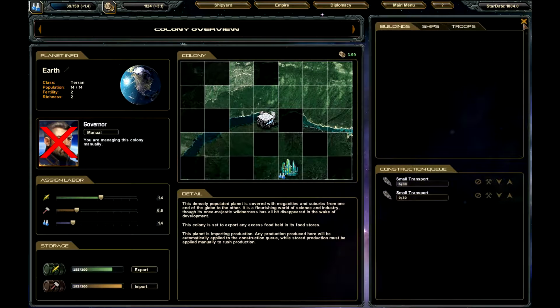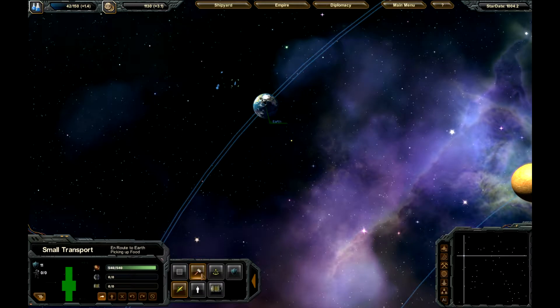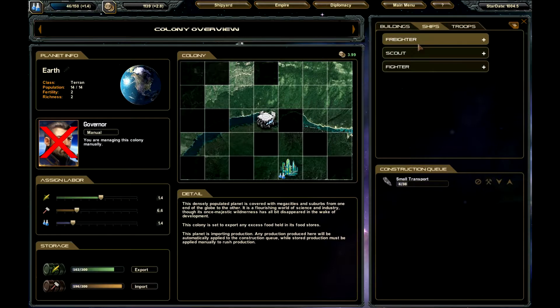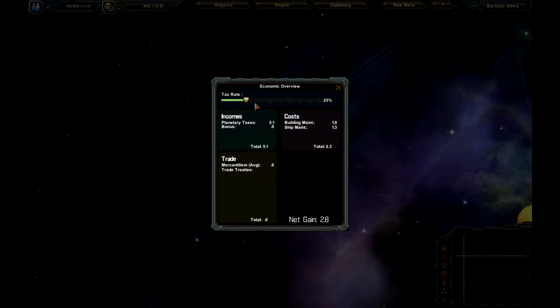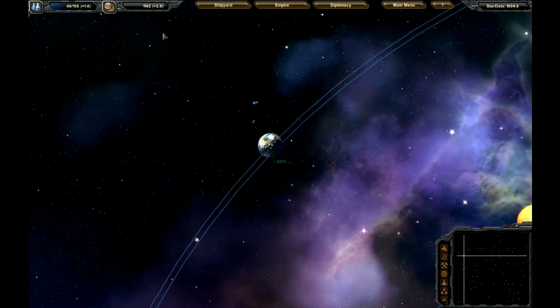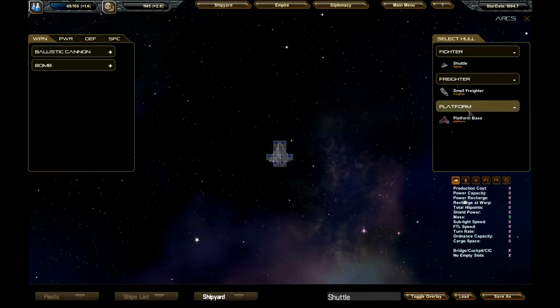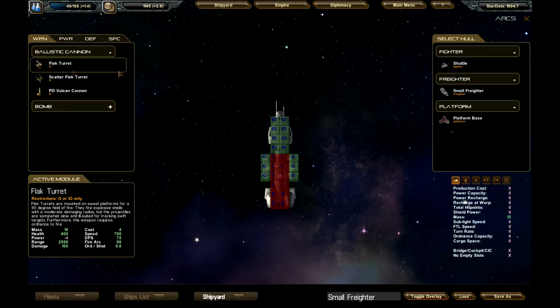We're going to export food and import materials. We are making 1.4 extras, so that should be enough to take care of everybody. We'll ship small transport colonists from high populated worlds to low populated ones. We really need a small transport ship — another one. This is your monetary stuff — 25% tax rate, gaining 2.8 per turn. As we unlock stuff, we'll be able to do more.